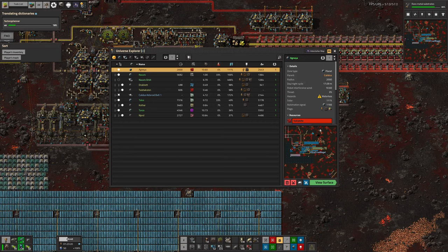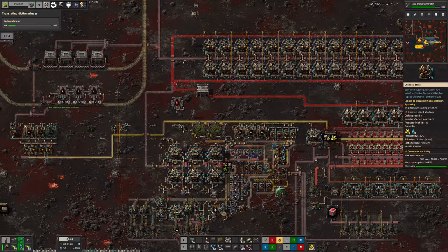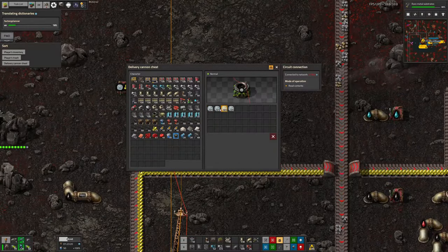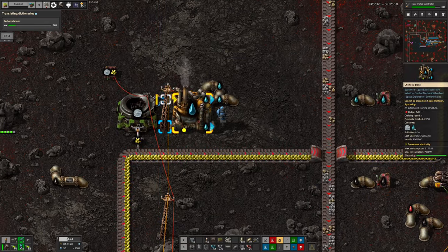I may change my mind about this relatively soon and think, I want to have it running all the time, so let's switch over to nuclear power and just worry about bringing the water in manually. Because what we can do — and what we are in fact doing — is over here we have a delivery cannon chest. And this is bringing in ice from, I believe, Norvus.